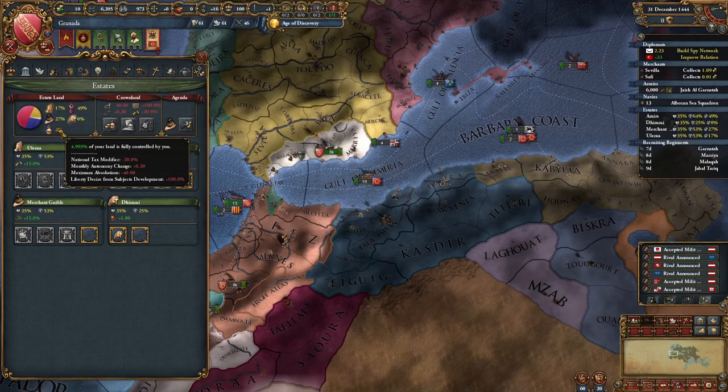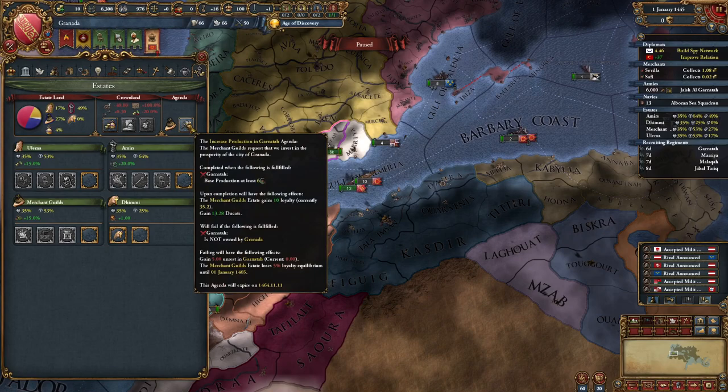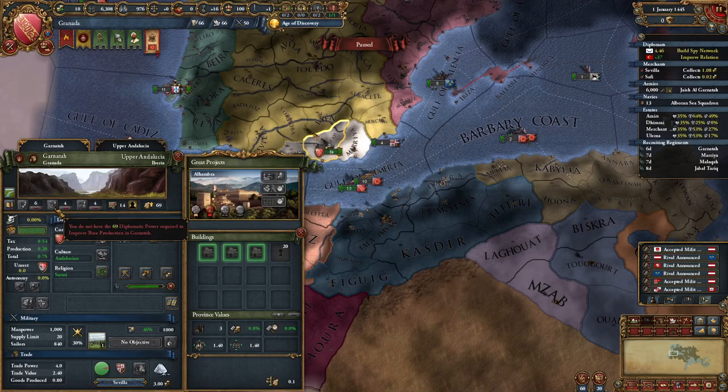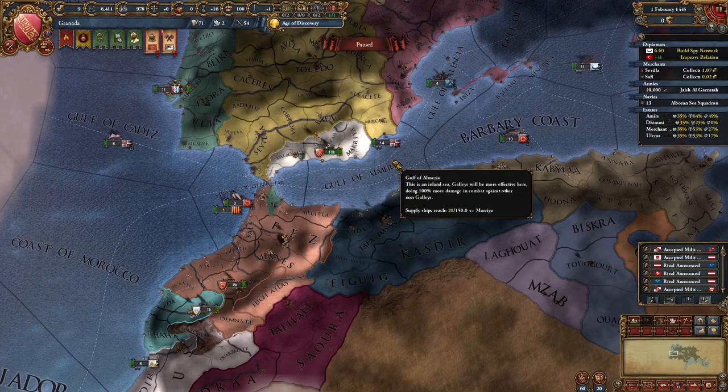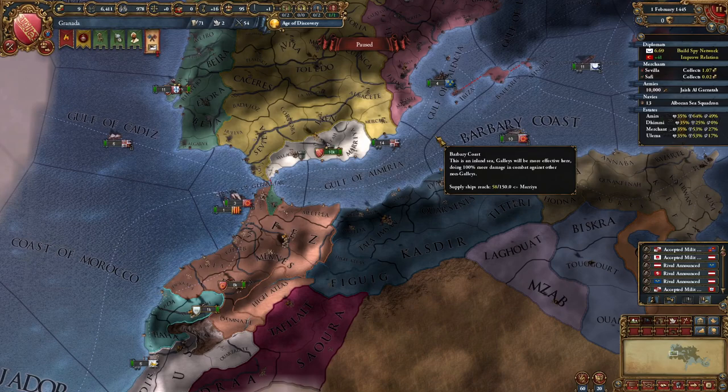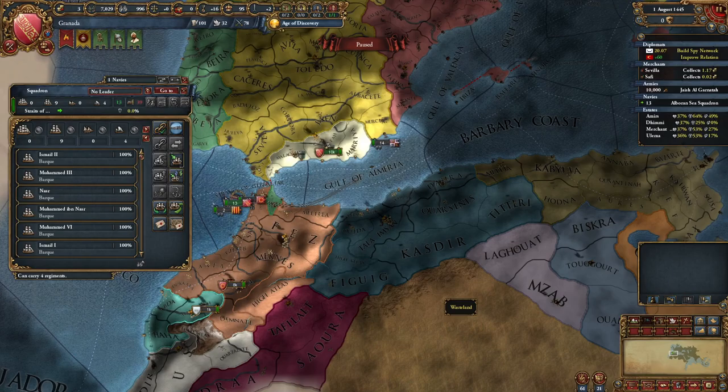One other thing I forgot to mention: your crown land is going to be below 5%. So the moment you can pick a province, if you have a mission to dev something, obviously dev that one. But if you don't have one, dev anything you want. Just make sure you dev something so you get to 5%, as it will reduce those penalties making it a little easier for you to actually be able to play.